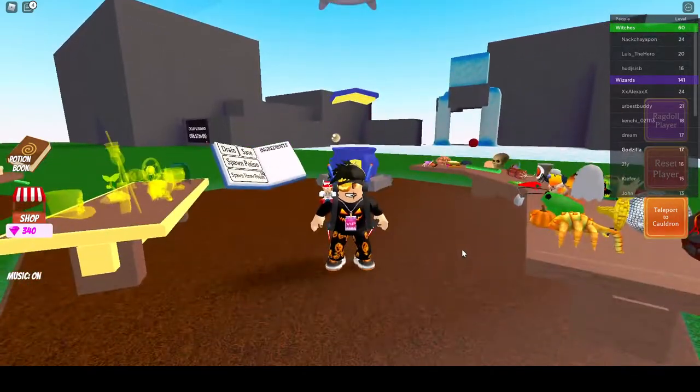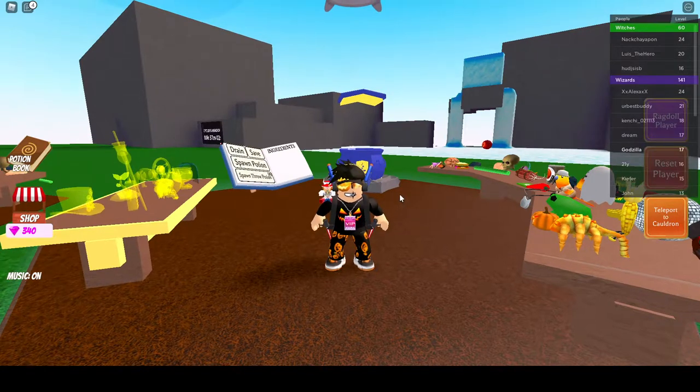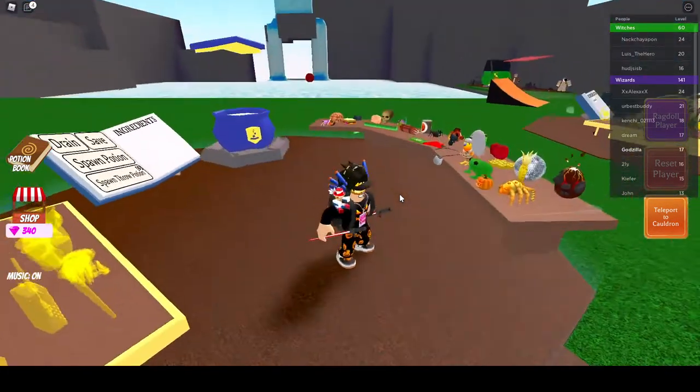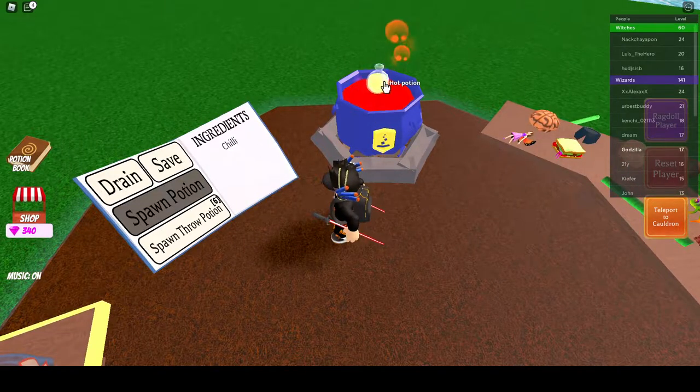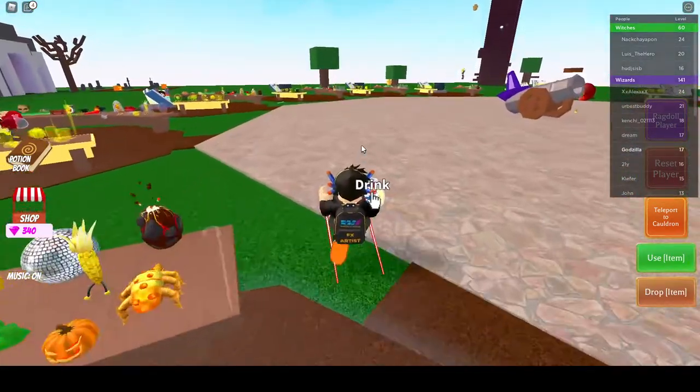Hey guys, welcome back to my new video. Today I'm going to be showing you how to get the key ingredient in Wacky Wizards. First, make a chili potion. Okay, now just follow where I go guys.